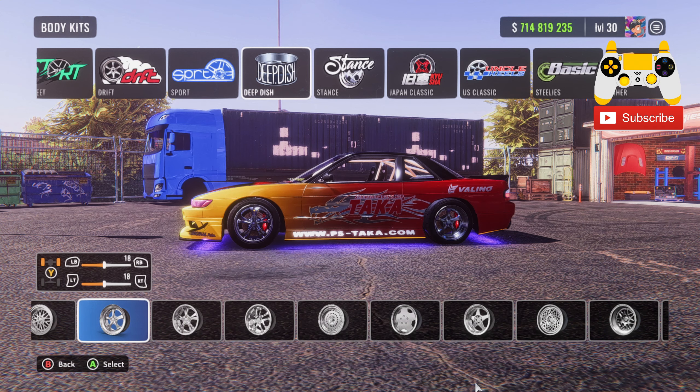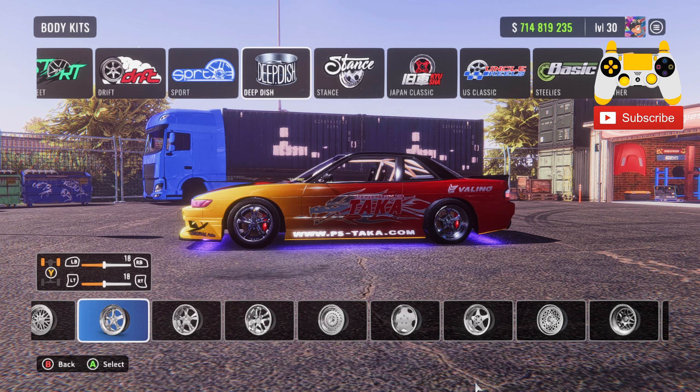For the wheels, we have this wheel in the front and this wheel in the back. If you don't know how to change your wheels, you simply press Y or triangle to change the selection of the front and back wheels.